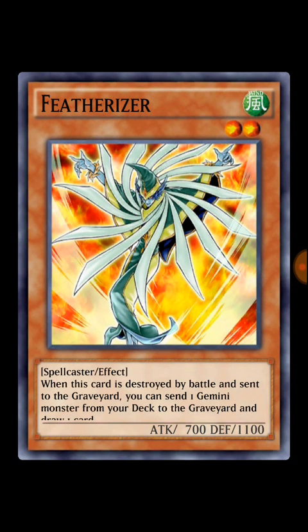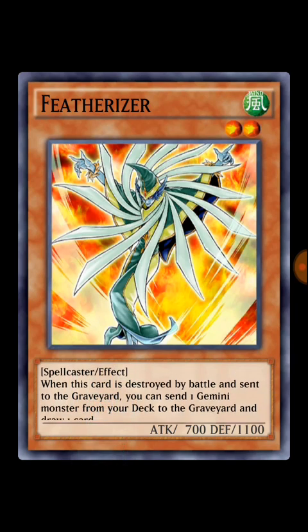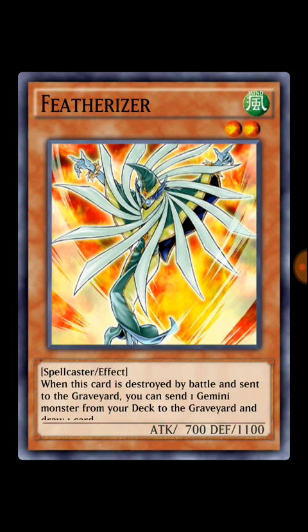Next, Featherizer: when this card is destroyed by battle and sent to the graveyard, you can send one Gemini monster from your deck to the graveyard and draw one card. It's a decent card but I think it's too slow for the meta — monsters are summoned way too fast. Sending a Gemini to the graveyard isn't that great a payoff, even if you pair it with Ill Blood and Gosuki.